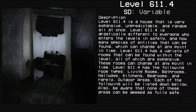Level 611.4 has the following room types: living rooms, bathrooms, hallways, kitchens, bedrooms, and rarely, outdoor areas and basements. Be aware that none of these areas can be deemed as fully safe.